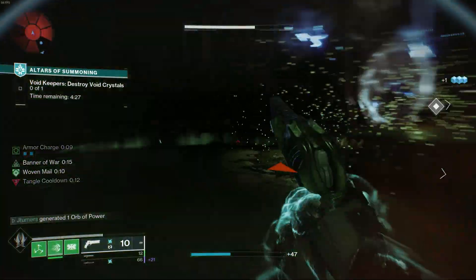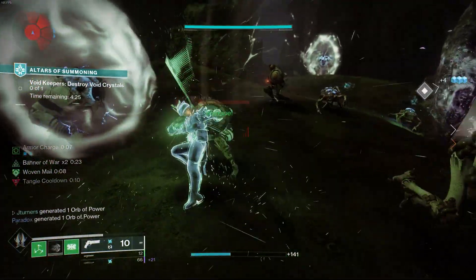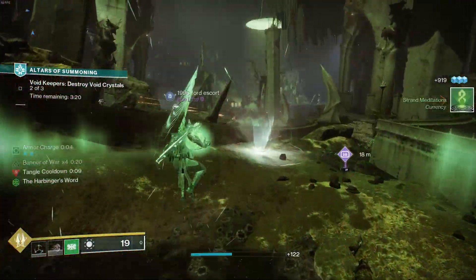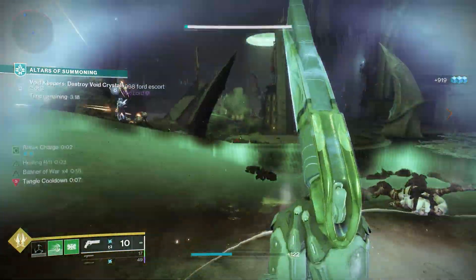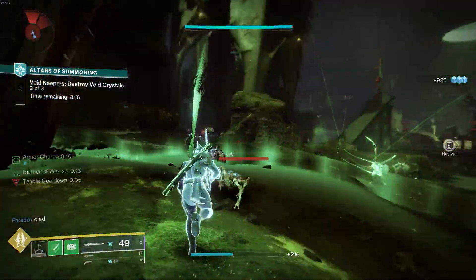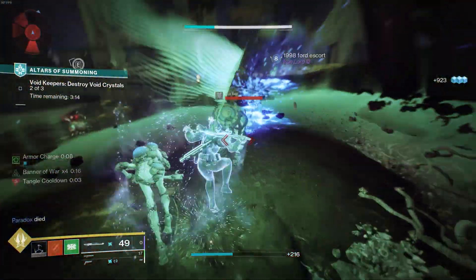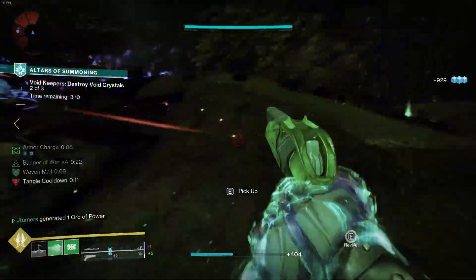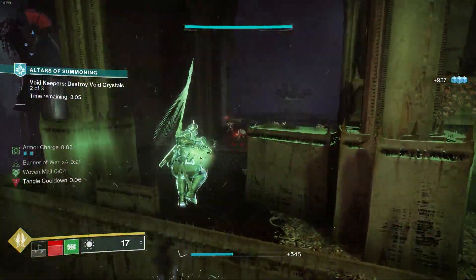Hi everybody, welcome back to another build video for Destiny 2. Now with the Crotus End releasing in two days on September 1st, it's important to understand what build should be brought into day 1 for add clearing potential. Now with the new season, aspects were released for each of the classes in Destiny, and today's build video will be focusing on the new Titan aspect called Banner of War.